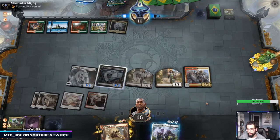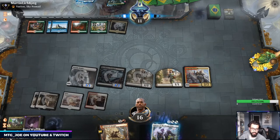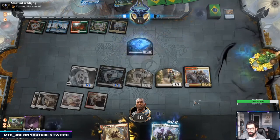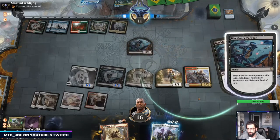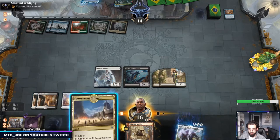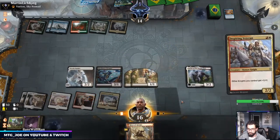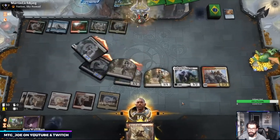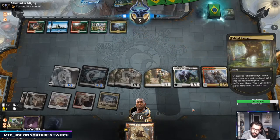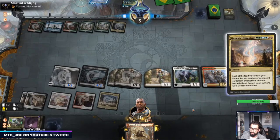Looking at our sideboard, we may want some concession to the creature matchups and maybe a little more removal. I can Lurrus here. Unless they hit really well off Genesis Ultimatum — that block suggests to me they have it — I think we're in a pretty good spot. If they get like eight... sweet. That's what you gotta do against these big mana decks: just pressure them.